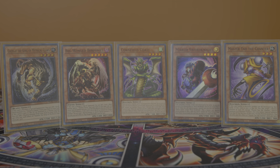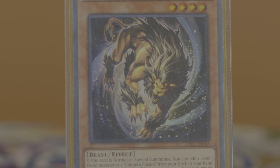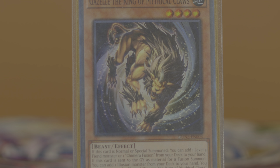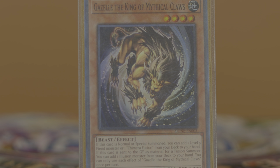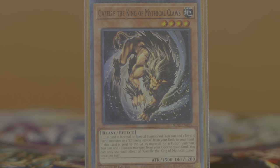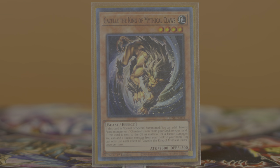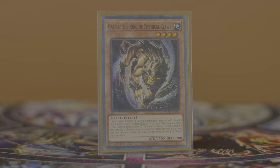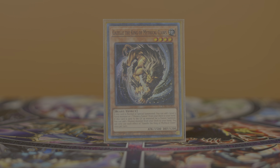You have five main deck monsters related to your Chimera engine. Gazelle the King of Mythical Claws is a level four beast that on summon lets you search either a level five fiend or Chimera Fusion. When Gazelle is used as fusion material and sent to the graveyard, it lets you add an Illusion type monster from your deck to your hand. Gazelle can theoretically search any level five fiend in the game, but you're really only going to be searching for one specific target. The ratios for this card are weird — you want to run three, not necessarily because you want to summon it, but rather as a soft to maybe hard garnet for the next monster.